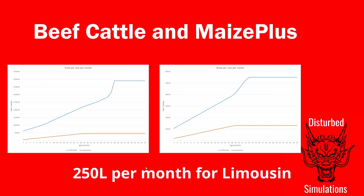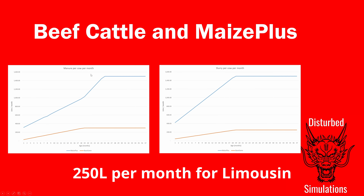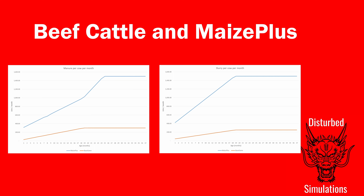That's how much goes in — now how much comes out. Obviously we don't get milk with beef cattle, so we just get manure and slurry, and you can see we get a lot. For manure, base game is about 300 liters a month peaking at around 19–20 months; with Maize Plus you're looking at 1,500 liters a month peaking at about 23 months. For slurry it's 250 liters a month for base game beef cattle and 500 liters for Maize Plus.